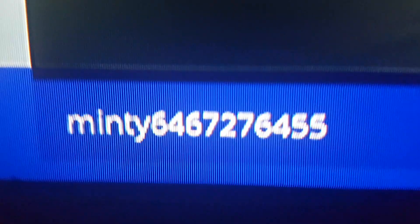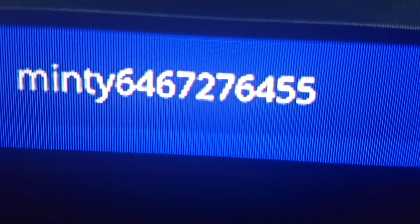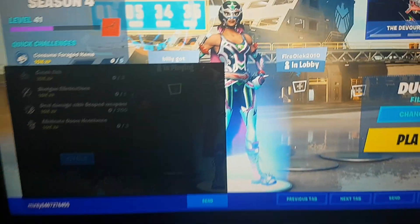In the lobby screen, you want to go down here into the section and type something. This is what you want to type: 'Minty' and then this code right next to it — so 'minty 646 727 6455'. That's what you want to do.